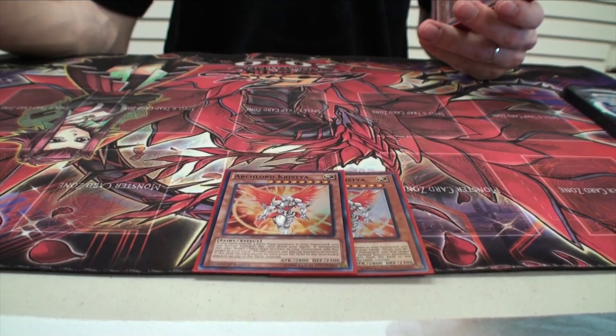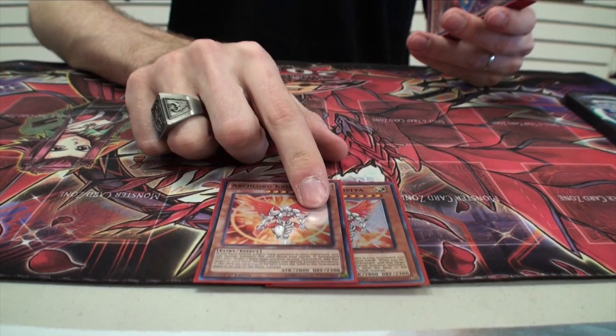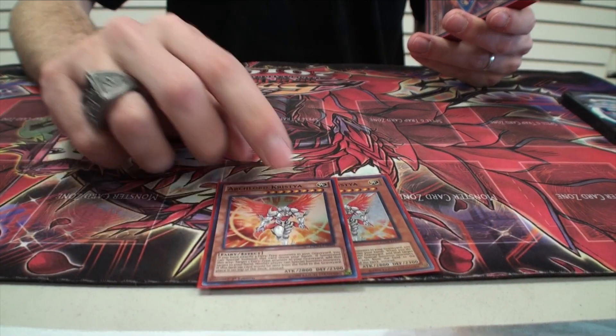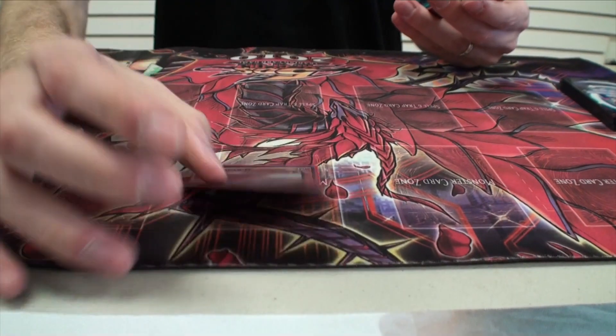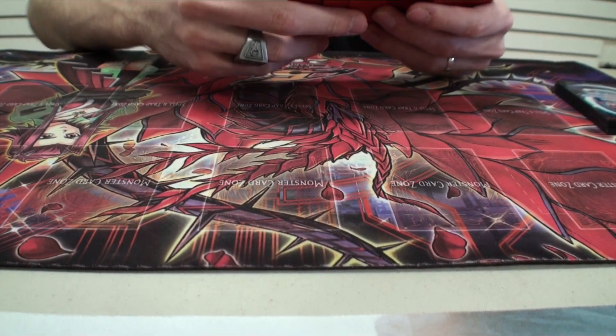Now we have two Crystia, because these are fairy types and he's still broken. I'm fine with just two because three is a little clunky — you don't want to see more than two in a hand at a time. And then one Karkar D. Since you set most of the time, this is a really good tech choice. That's it for the monsters.